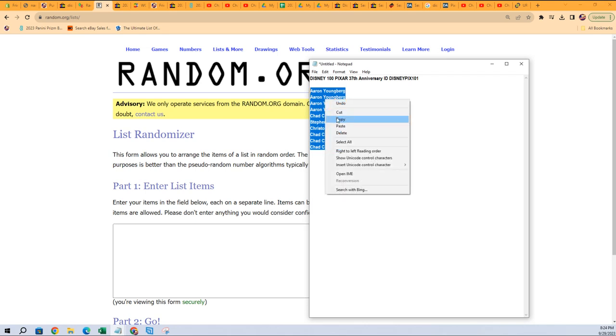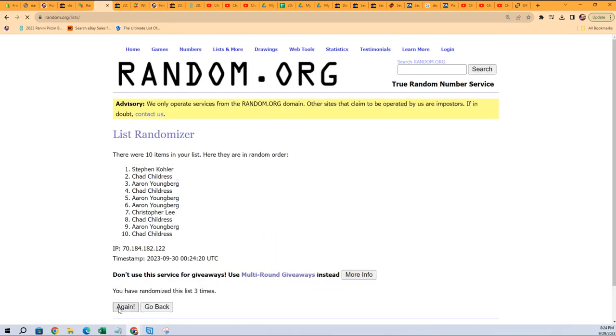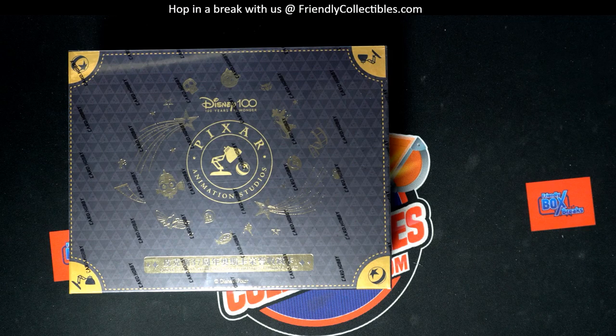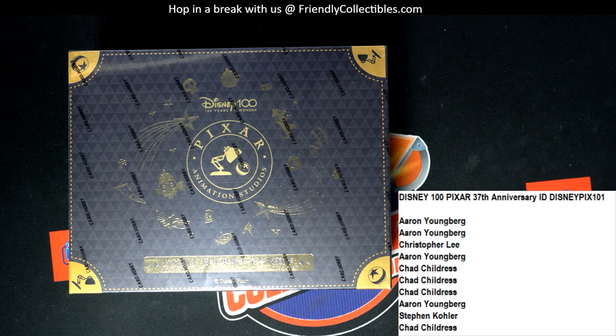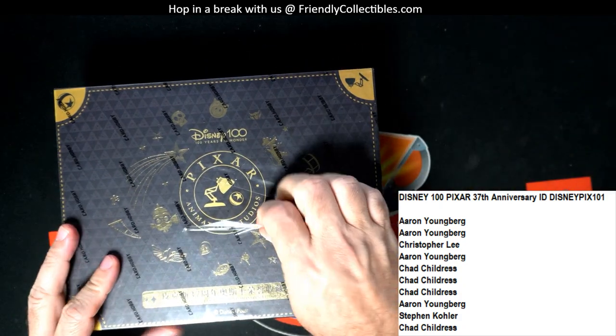We're going to random seven times and that's going to be our pack order, so good luck guys. One, two, three, four, five, six, and seven - right there. That's our pack order. I'm going to erase this order and paste our new pack order right there, and put that new pack order on the main screen where everybody can see it. That's our pack order - Aaron, you're going to have the first pack. Packs go from left to right, so let's open this bad boy up!